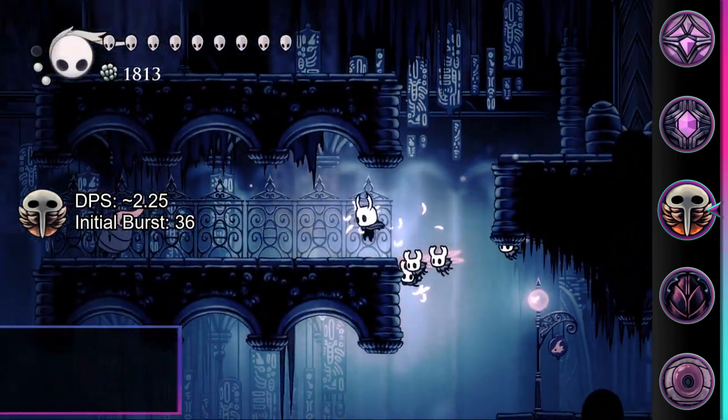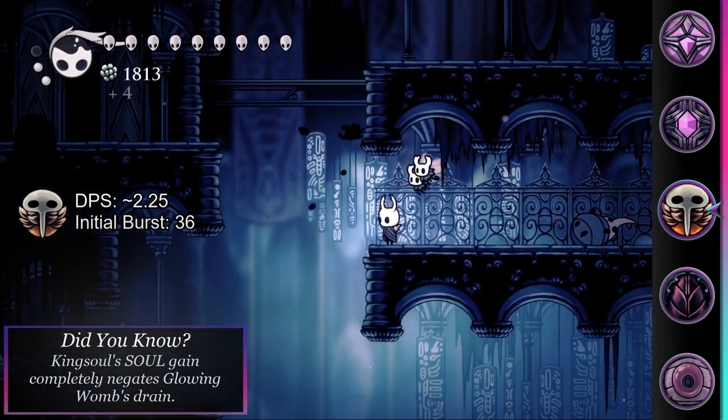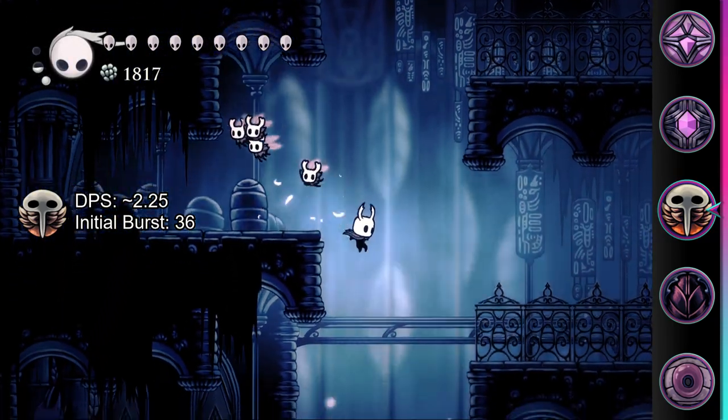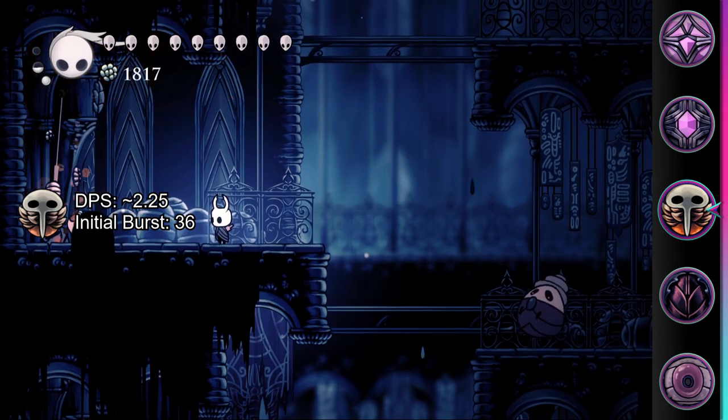Taking into account their four second spawn rate and ignoring travel time, Glowing Womb deals a pitiful 2.25 damage per second. Although if you have four ready to go before a fight starts, the 36 damage burst is nothing to scoff at, particularly early on in the game, where it can easily one-shot all but the tankiest of non-boss enemies.